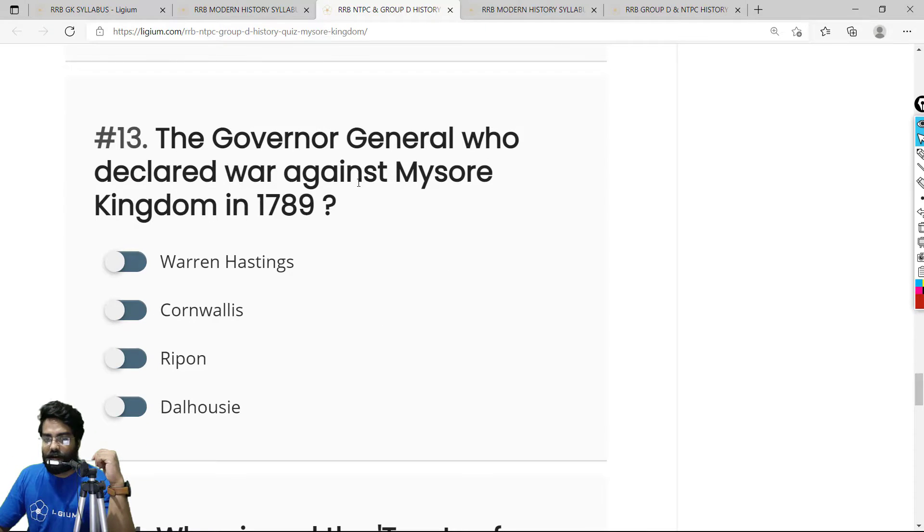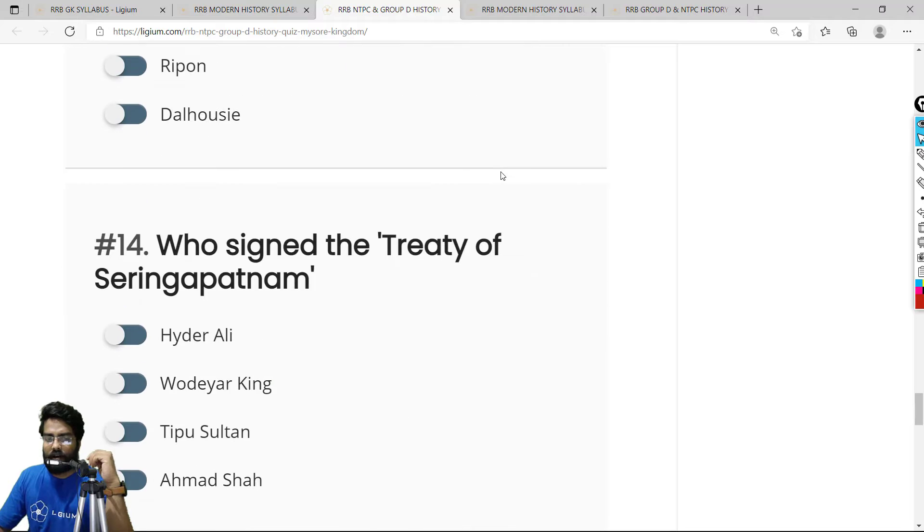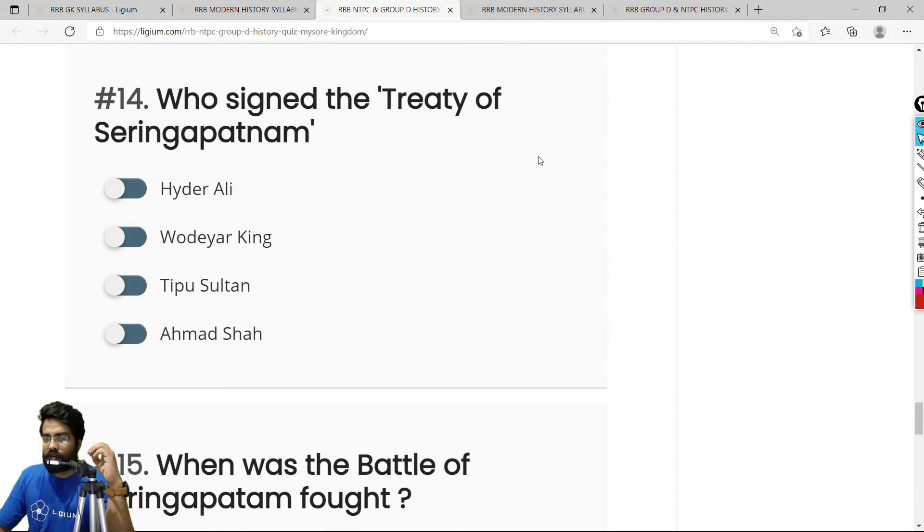Question 13: Which Governor General declared war against the Mysore Kingdom? The answer is Lord Cornwallis — a straightforward question you just have to memorize. Question 14: Who signed the Treaty of Seringapatnam? The Treaty of Seringapatnam was signed by Tipu Sultan after his defeat in the Third Anglo-Mysore War. Tipu Sultan never won any war — he managed a draw in the Second, lost territory in the Third, and died defending his capital in the Fourth Anglo-Mysore War. He's still considered a hero.